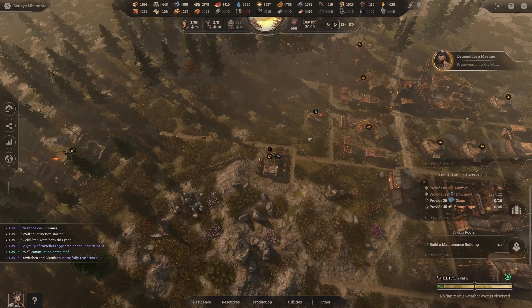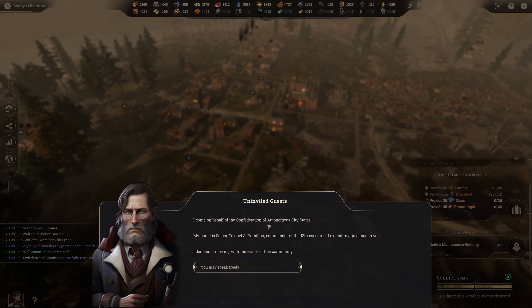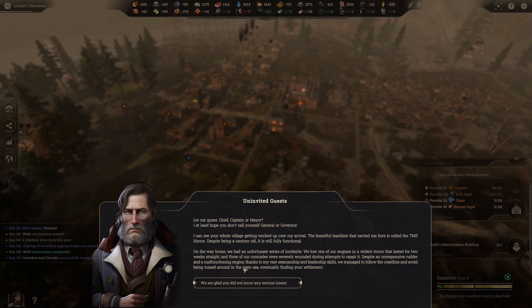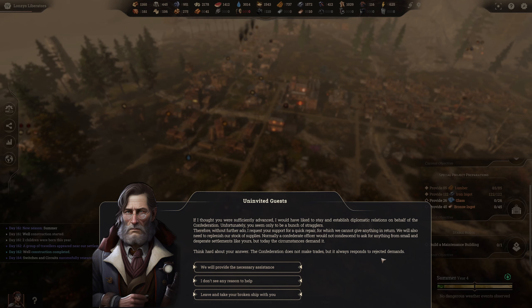Food is really taking a bit of a nosedive. We've got some uninvited guests — the Confederation of Autonomous City States. Senior Colonel Jay Hamilton, Commander of the 13th Squadron, demands a meeting. On the way home they had an unfortunate series of events and lost one of their vessels in a violent storm. They request our support for a quick repair. I'll just skim over the text — you can pause if you want to read.